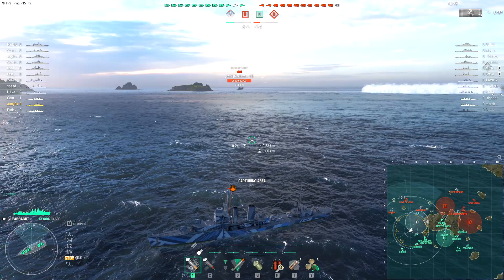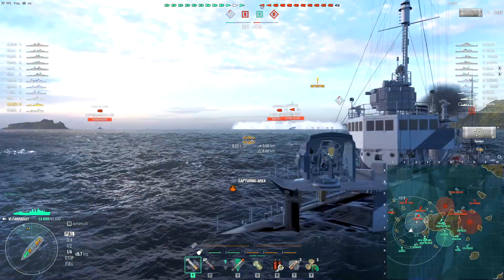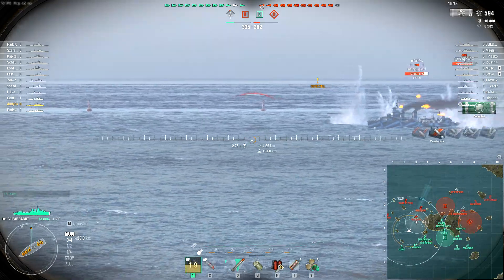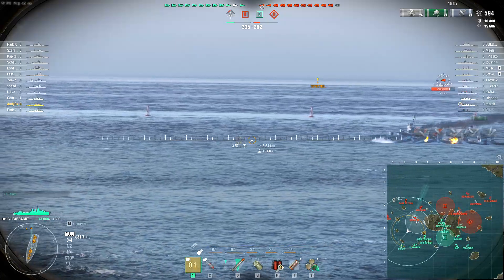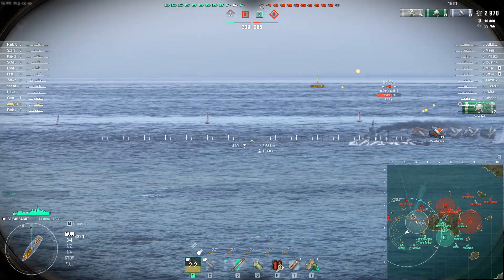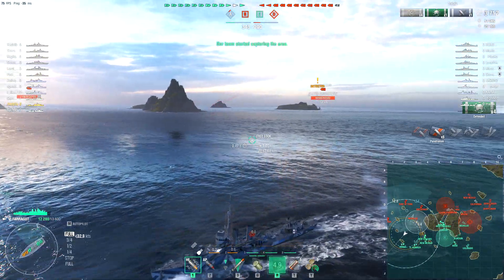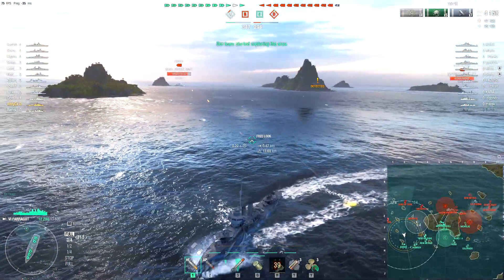Andy meanwhile is countering the enemy destroyer in this cap, which turns out to be the Nicholas. The Nicholas does have better stealth — in fact the Nicholas has pretty good stealth, it just also has a really short torpedo range, like five and a half kilometers. So yeah, it could easily outspot Andy's 6.6, but they came dashing out of that smoke at a close enough range to get spotted, and Andy has chosen to open fire.